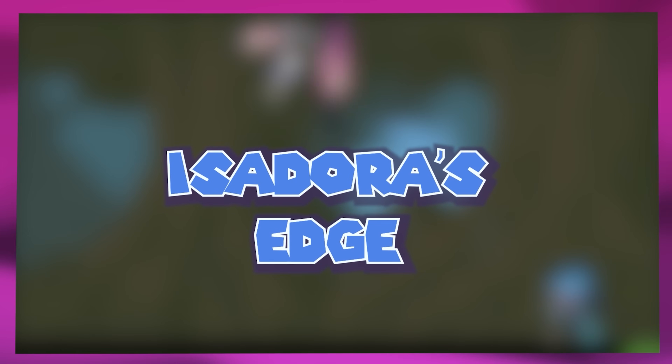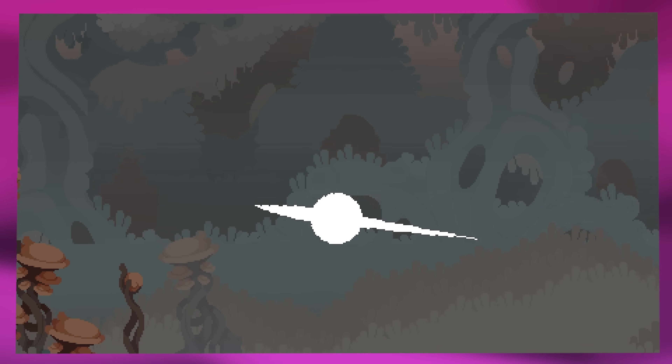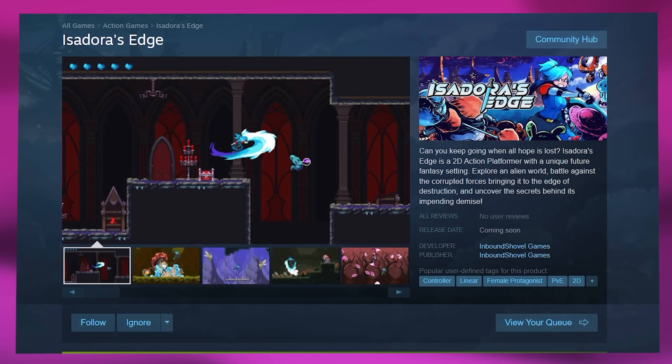I made a custom level editor for my indie game and it went not so good at first, but I think I did end up with something pretty cool. For context, I'm Kenneth and I'm working on Isadora's Edge, a 2D action platformer, very Hollow Knight inspired with great pixel art. If you want to support the development of the game, I just opened a Patreon, links below. Also, it's available for wishlisting on Steam.